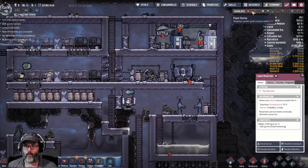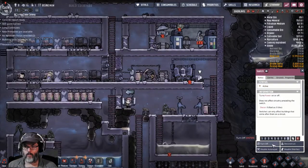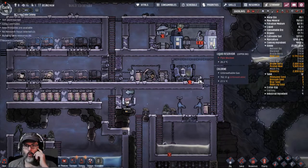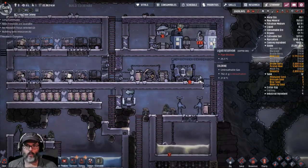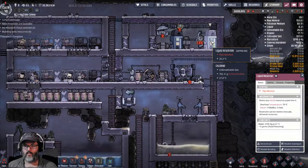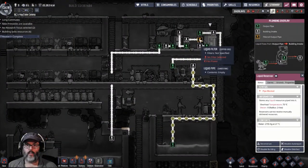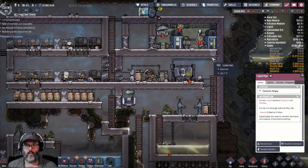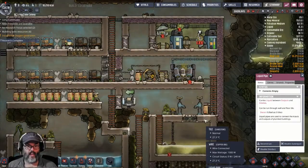All right, so this is what we want to do here. I want to turn this off — we're going to turn that off. I don't want any more water coming into here. As soon as they do that and no more water is going to come in, then this is now clean water, and that's why it's no longer circulating. I want to turn that off first to make sure we don't pump any more in.